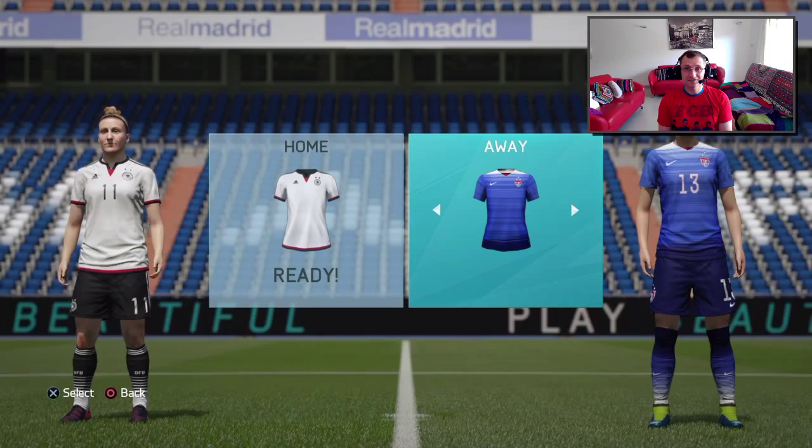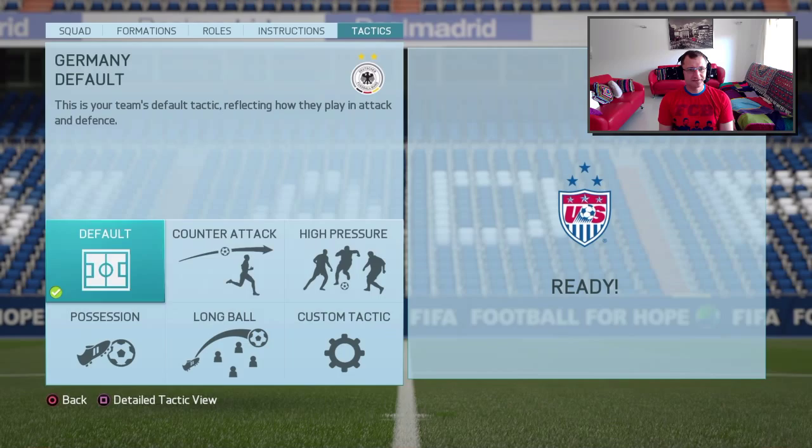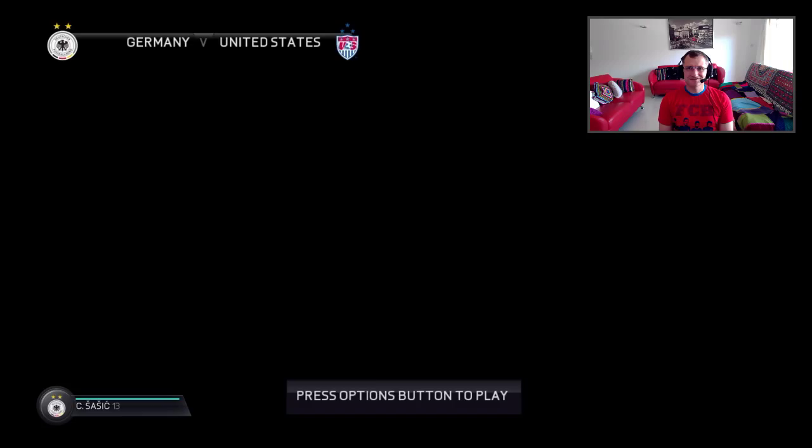Hey it's Lightspeed Flame and today we're playing the women's international game in FIFA 16. I'll be playing as Germany against USA. We'll sort out the tactics here — putting them under high pressure right from the beginning. We're in Real Madrid Stadium. Let's get started.